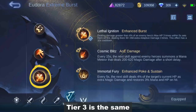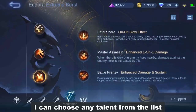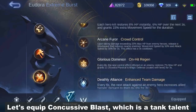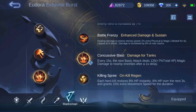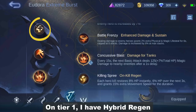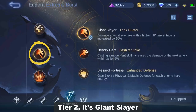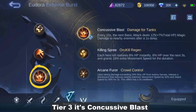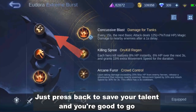Tier 3 is the same — I can choose any talent from the list. Let's equip Concussive Blast, which is a tank talent. So there you go: on tier 1 I have hybrid regen, tier 2 it's Giant Slayer, tier 3 it's Concussive Blast, and I'm using the marksman emblem. Just press back to save your talent and you're good to go.